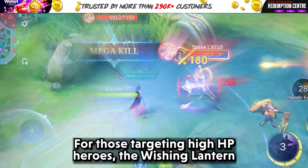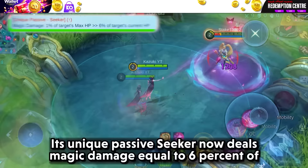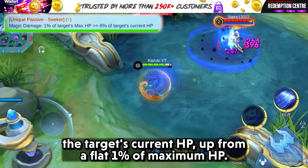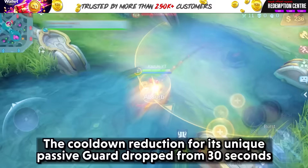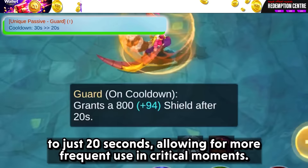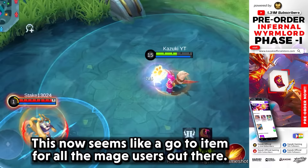For those targeting high HP heroes, the Wishing Lantern just got a lot more appealing. Its unique passive, Seeker, now deals magic damage equal to 6% of the target's current HP, up from 1% of maximum HP. Blood Wings also sees a buff — the cooldown reduction for its unique passive, Guard, dropped from 30 seconds to just 20 seconds, allowing for more frequent use in critical moments. This now seems like a go-to item for all Mage users.